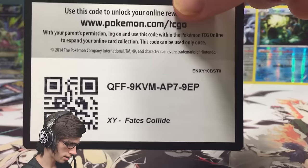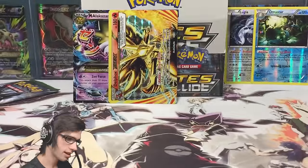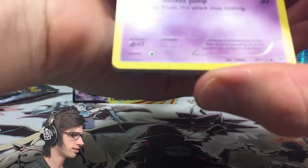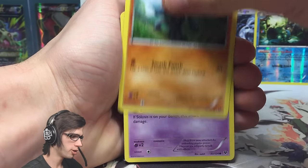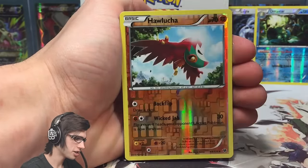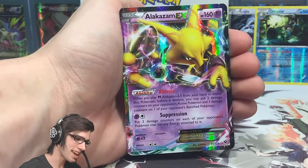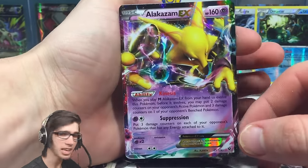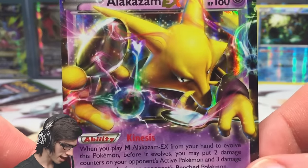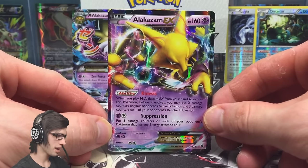Let's go — there's the code. We got a Riolu, Solosis, Fennekin, Carbink, Hawlucha, Chaos Tower, Altaria Spirit Link, Hawlucha again — and Alakazam EX! That is awesome! That is actually the expected second ultra rare I had calculated to pull in this part. Epic — Alakazam EX with 160 HP, Kinesis and Suppression. I'm still waiting to see this in full art; it looks pretty epic. From what I know Booster Kings has a spare Alakazam EX full art, so if I don't get it out of these six boxes I'll just hit them up.